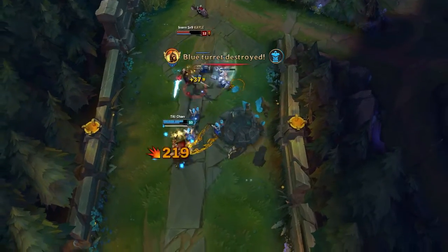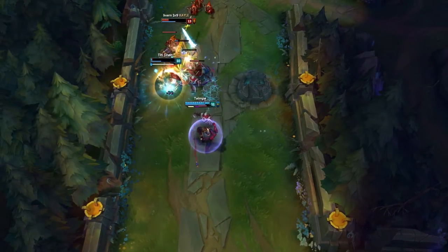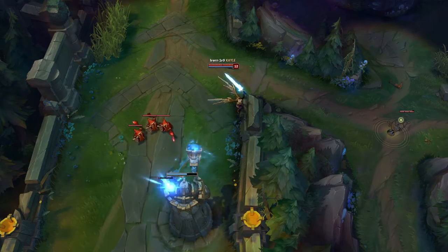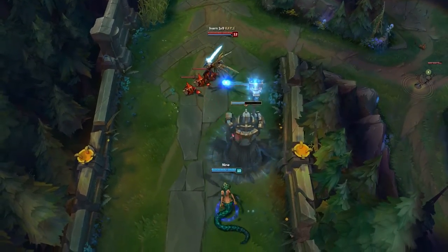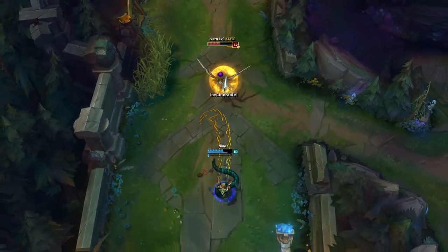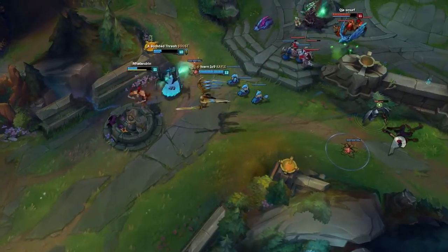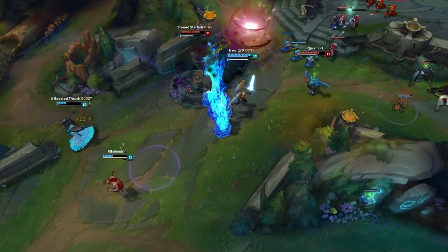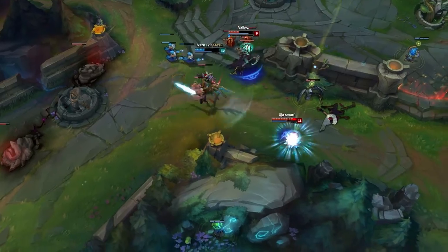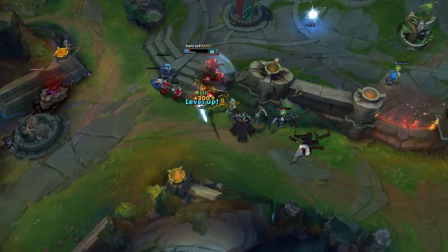For the mid game there is always one thing you should do and that is split pushing, especially if you play the on-hit or AD build. If you have your Nashor's Tooth, Rage Blade, and Berserker's Greaves you should be able to 1v1 everybody, especially with Exhaust. For the late game you should have your items fully built and try to keep split pushing or secure objectives with your team. With TP you can split push top and tell your team to group bot, making pressure on both sides of the map.